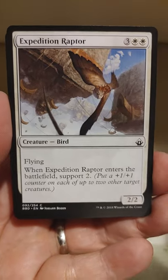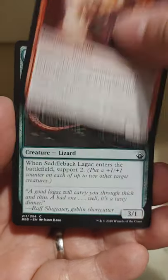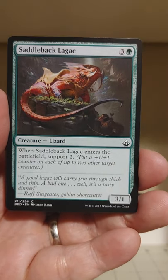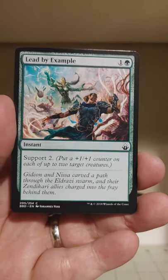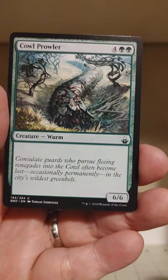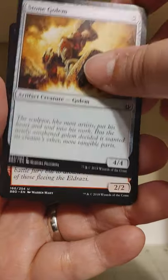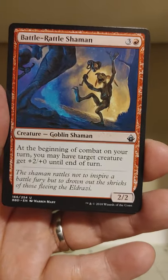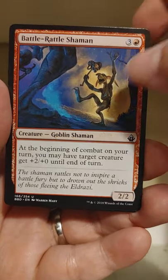Got ourselves a Stadium Vendors — a little goblin man. Every now and then I've wanted to do this previously, but the reason I haven't is that Uncle Roundy doesn't have very much restraint when it comes to opening packs. Usually I just get a pack and I open it. A vanilla 6/6 Worm for six mana — I don't know about that. A Stone Golem — that's about as vanilla as it gets. We've got a Battle Rattle Shaman, that's a cool goblin. I actually wanted to put one of those in a goblin deck, which turned into a mono-red burn deck. At the beginning of combat on your turn, you may have target creature get plus two, plus zero until end of turn.